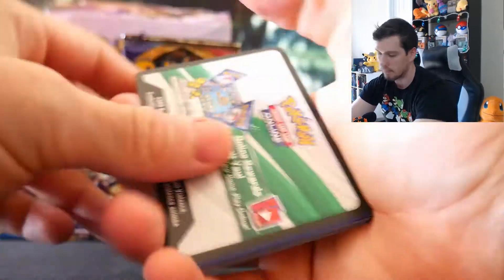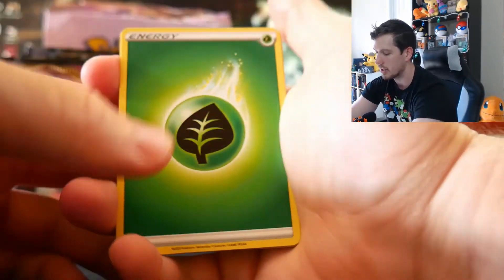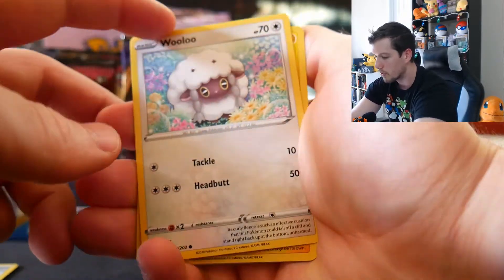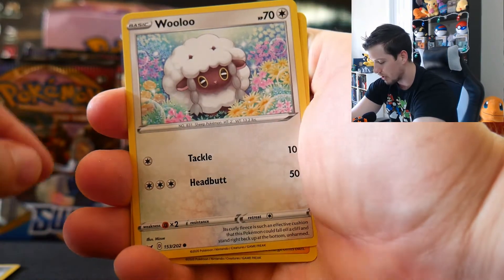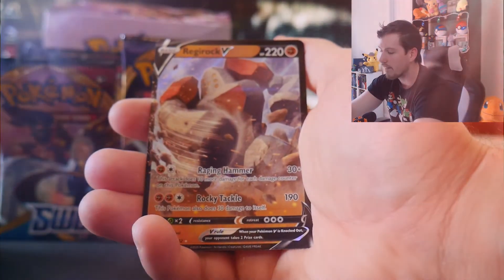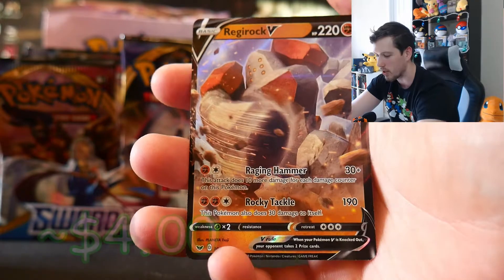This is a white-backed card, which in Sun and Moon meant at least a holo was guaranteed. Wooloo with huge eyes — it just knows it's a food animal, but we love it. And a Regirock V! Let's go! That's what Regirock sounds like — oh my god. I remember back when the legendary rock Pokemon were all the rage during the Diamond and Pearl era.